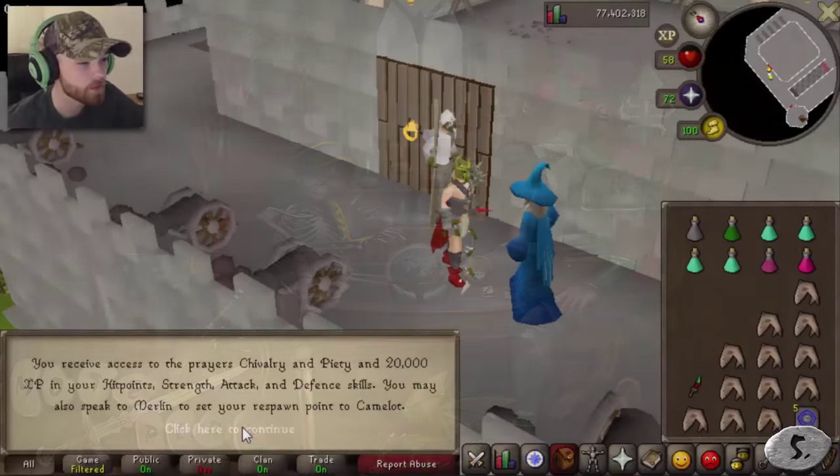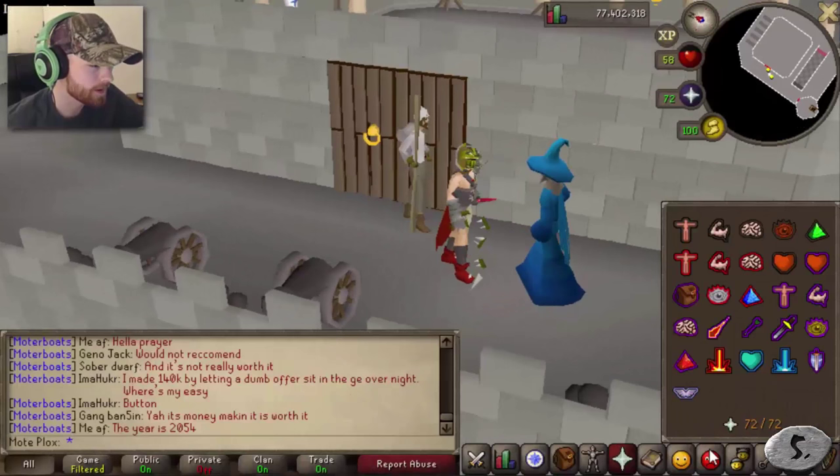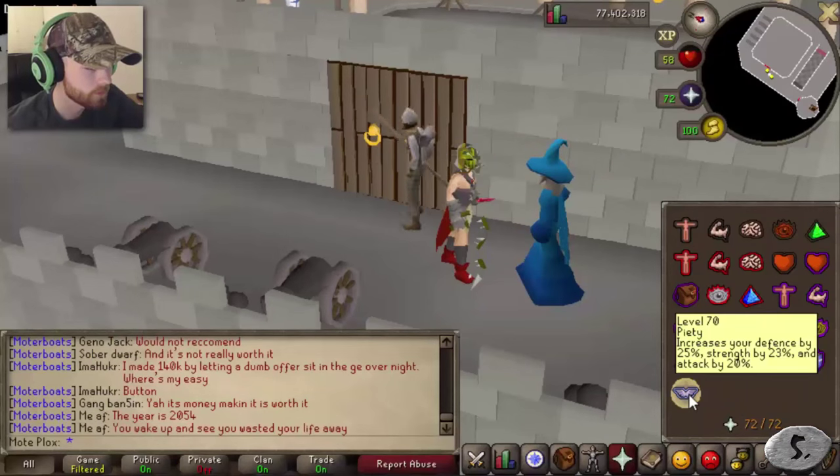Number 5: 70 Prayer. Once you achieve this and have completed the King's Ransom Quest, as well as the Training Ground minigame that follows it, you'll unlock the Prayer Piety, which is extremely useful and I highly recommend doing it.